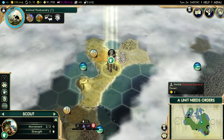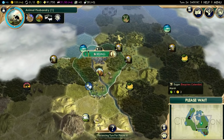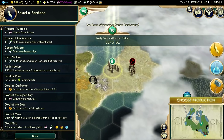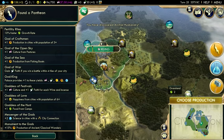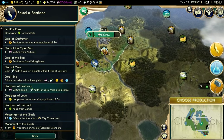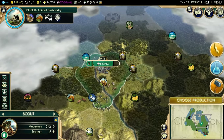We get 30 faith - that will pretty much guarantee us a pantheon, and I already know that I'm going to be picking the cultural one. I think my pantheon will get overshadowed anyway because Pocatello usually gets a religion, but I might as well get a little bit of culture. Oral Tradition is too good to pass up. I've got one, two, three, four, five plantations around my capital - that's five culture per turn, which is pretty ridiculous.